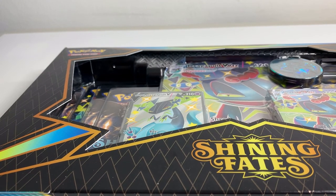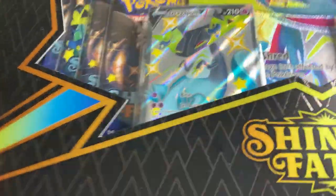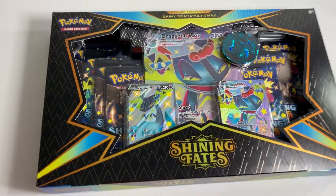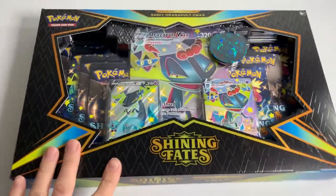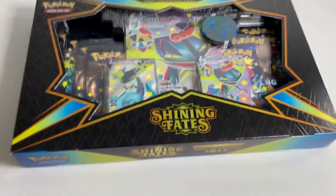Kurt Curtis here. In today's video, I'm super pumped. I'm going to be opening up the Shining Fates Premium Collection Shiny Dragapult VMAX box. Very nice looking. Obviously going for a Charizard here, but there are a ton of other cards to be looking out for. There should be lots of value in this thing. This is my first Shining Fates product I'm going to be opening. I'm going to go ahead and unbox this thing, get the packs all ready, and then we'll get to busting some packs open.